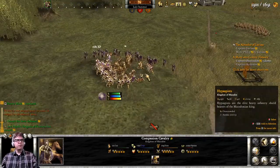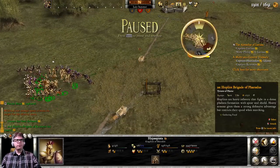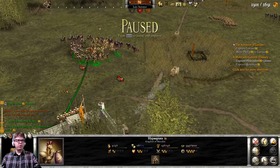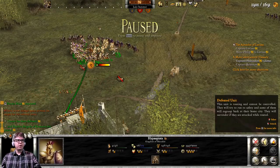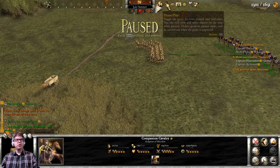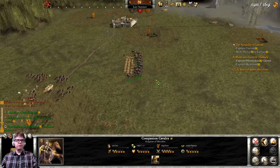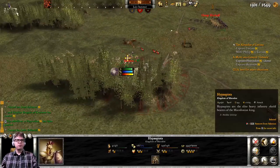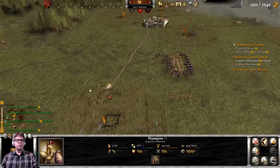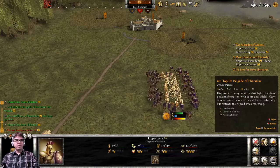Let's see if we can get them to route — just like that, beautiful. I need you to face these guys, please. We're gonna pincer you between two groups of cavalry, which may or may not work, but we're gonna try. They're certainly surrounded — nobody likes being surrounded.